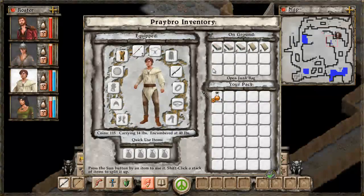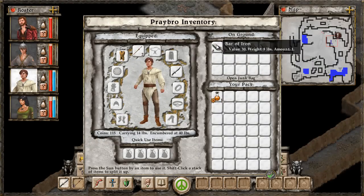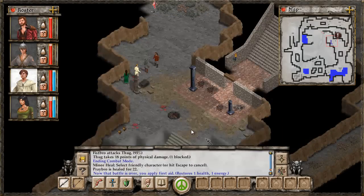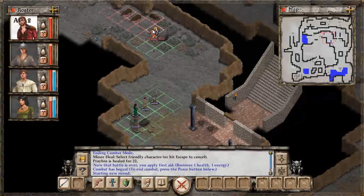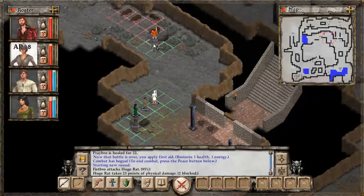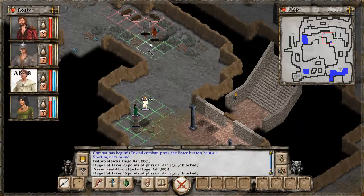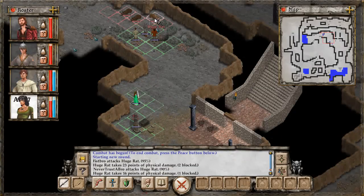Now we can scout out the area for items on the ground — there are lots of bars of iron and bags of meal, but they weigh a pretty substantial amount so I'll leave those for now. If we pick up too many we'll be encumbered. Let's continue exploring — looks like there's a little more combat. We'll take out these huge rats. I can see some decent items on the ground, so we'll murder these rats and pick those up.